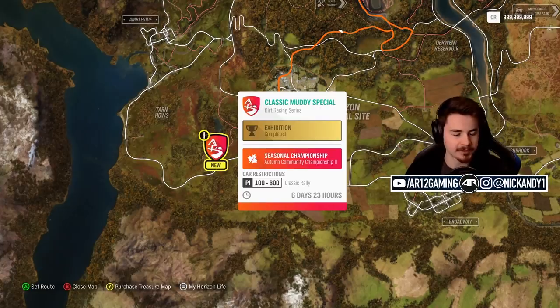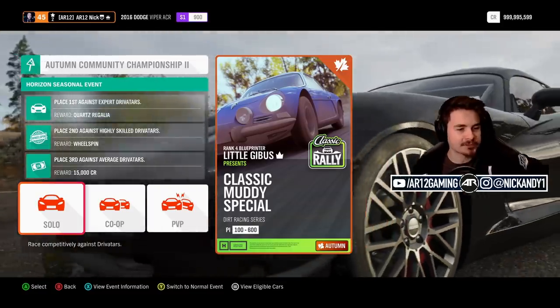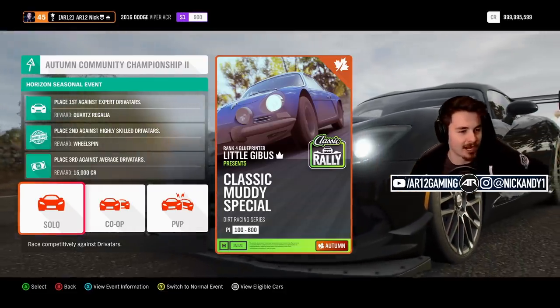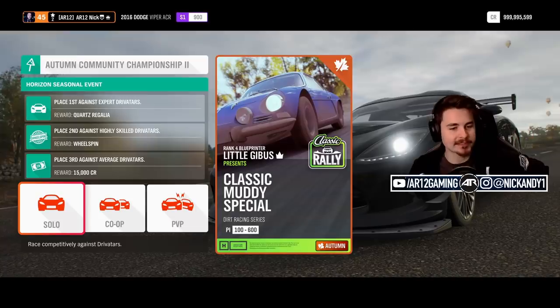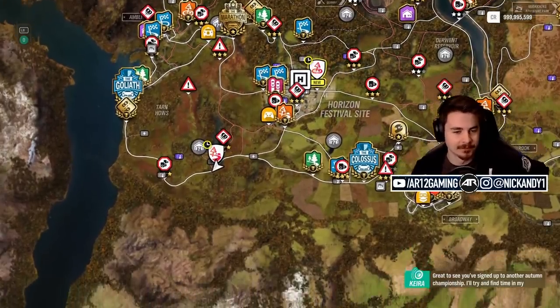Autumn Community Championship numero dos! We need to place first against expert Drivatars to win the Quartz Regalia in a classic rally car. Give me a Subaru!